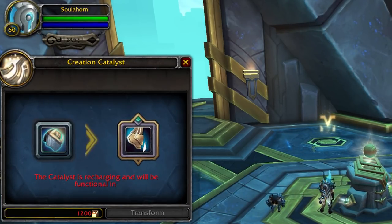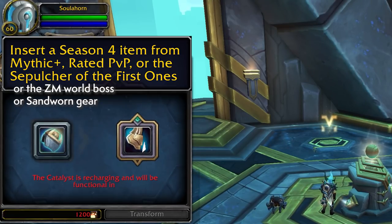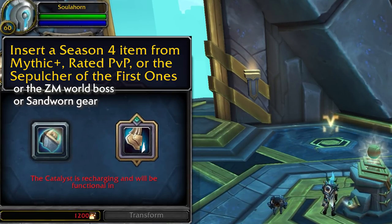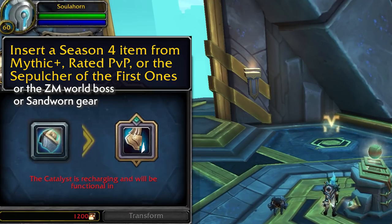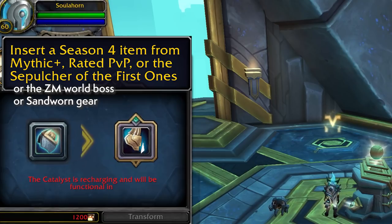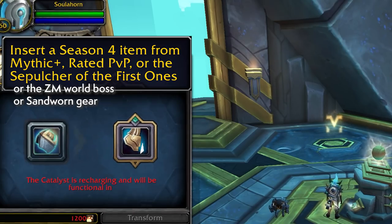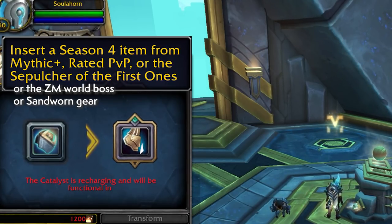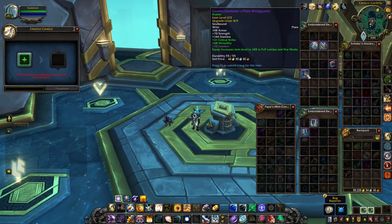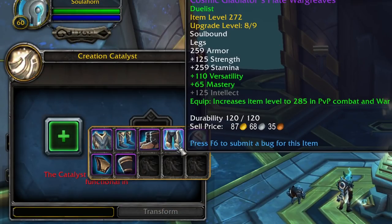Not all gear can be used in the Creation Catalyst. Only armor pieces obtained during this season will work — that is, the stuff you've been getting from raids in all difficulties, rated PvP gear (so conquest gear), and dungeon gear from Mythic or higher difficulty. Also included: gear that drops from the world boss in Zereth Mortis, and gear purchased using sand-worn relics from Rafiq over in Pilgrim's Grace. Accessories and weapons are not going to work with the Catalyst. The game will inform you pretty plain and clear when using it — you can easily identify what does and doesn't work by how gear is highlighted in your inventory. You can click the plus button here to also pull down all of the eligible gear in your inventory and what's equipped on your character.